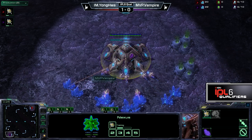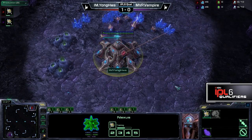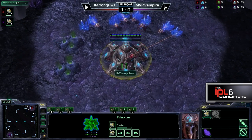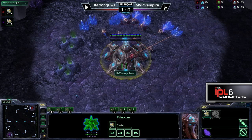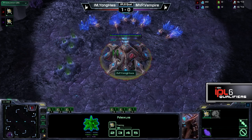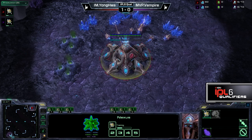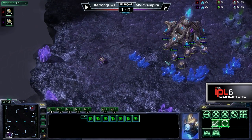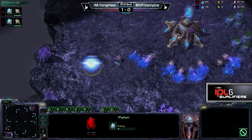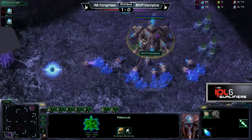Oh, Vampire. I love me some mirror matchups, but PvP is one of those matchups where I just want the assimilators to be ready to go when we start. Like, just get past the first three to four minutes because it's really not that big of a difference in builds. People have figured out how to play safe opening builds, and from there it's just micro that wins games, not the actual build.